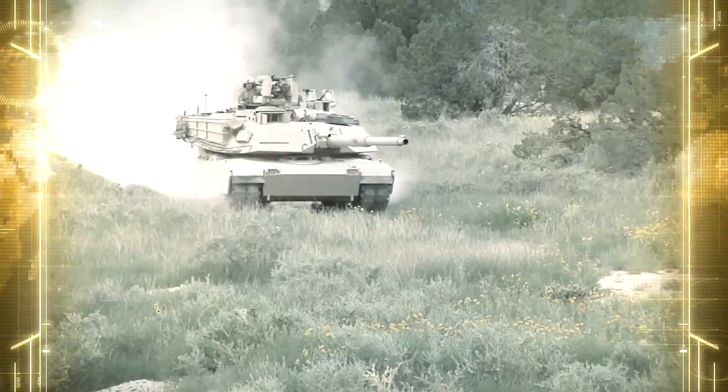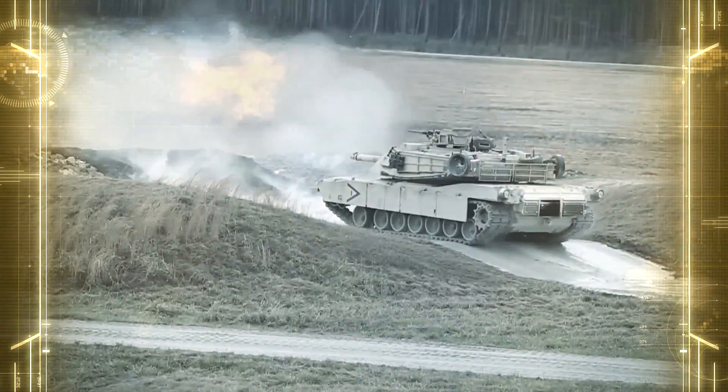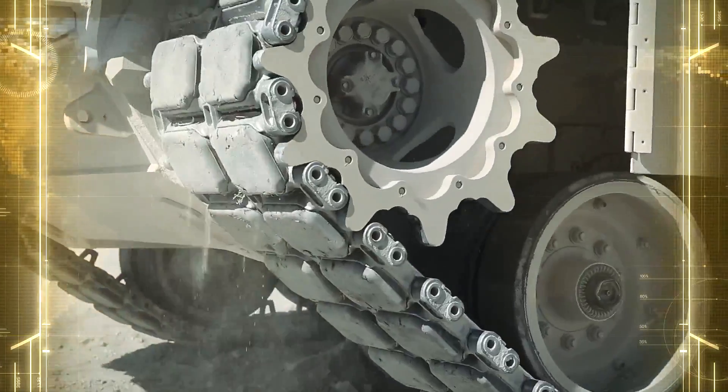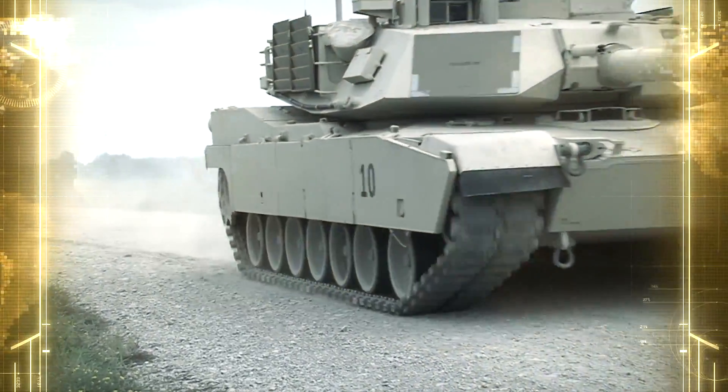Unlike its predecessors, the Abrams features advanced Burlington armor and a powerful 120mm smoothbore gun originally developed by Rheinmetall. It's powered by a 1500 horsepower turbine whose silent operation earned the Abrams its nickname, the Whispering Death.